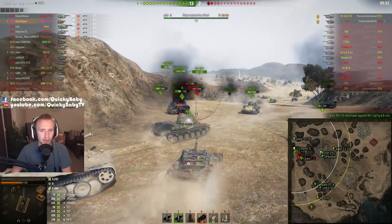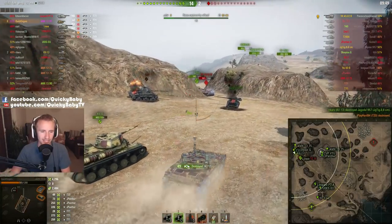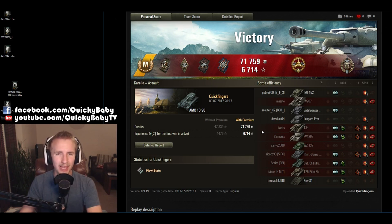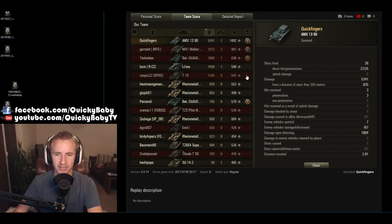Here we go — we finally put our final magazine of the battle in. Finish off the T20. Radley-Walters secured. Will we get an extra shot into the back of the VK? No, because the IS tank on my team blew his head clean off. Two frenetic, action-packed rounds in the tier 9 French light tank. On the first round on Corellia, we pick up a High Caliber and a Top Gun for our 7 kills and 5,300 damage — nearly three times what anyone else was able to achieve — and 1,492 base experience points.